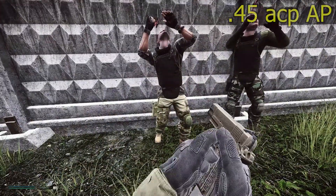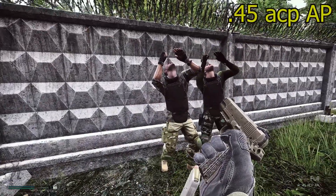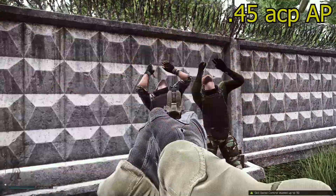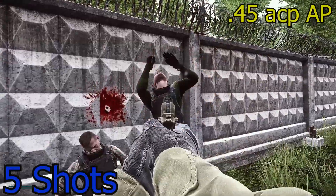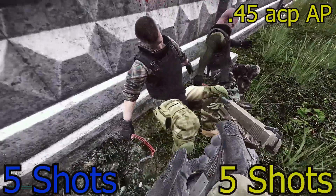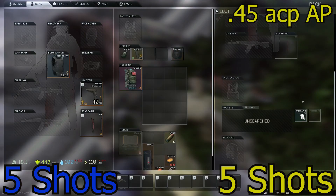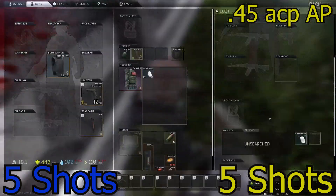Last but certainly not least, 45 ACP AP. I actually have another video testing this round against level 1 through 6 — I'll put a card here for you. Five shots even. Not bad. It'll be even better when it comes directly out of, say, a Kriss Vector.